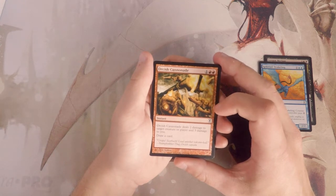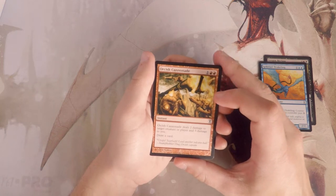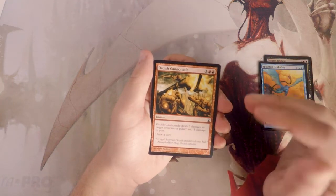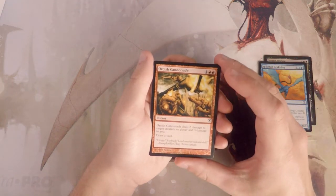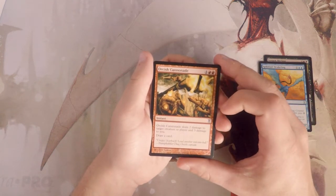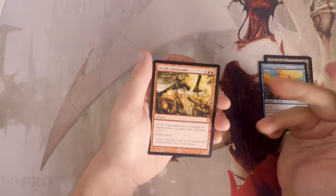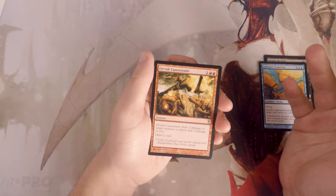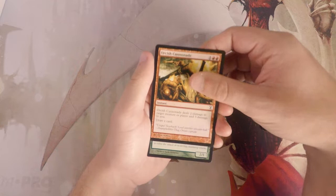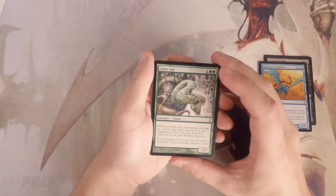Orcish Cannonade is an instant for three that deals two damage to target creature or player and three damage to you, and you also draw a card. It seems bad on the face of it because you take damage, but if you're in a red deck you're hopefully going to be ahead on life, which means it's probably not nearly as bad as it looks. Dealing two damage is useful, and it replaces itself — which in red seems pretty hard to come by. I actually like this card.